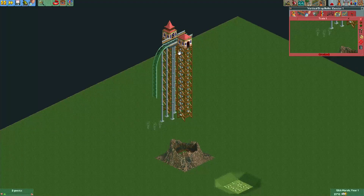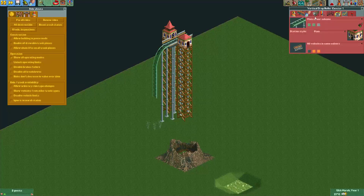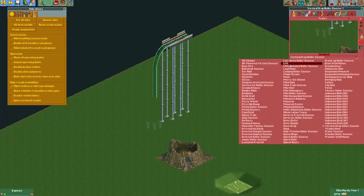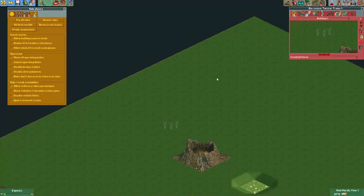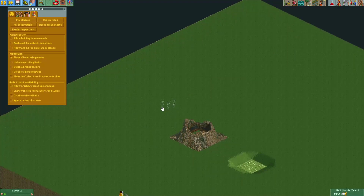So you could make every tile invisible. What I typically do is, well first I start by simply removing the station — just put it to no entrance. Then we allow arbitrary ride changes in the cheat menu. And then we change it to a lift, or let's do a crooked house. And there we have it — it's just some smoke effects that remain.